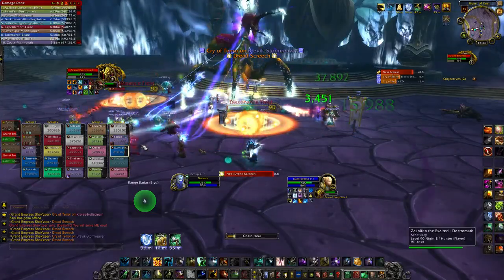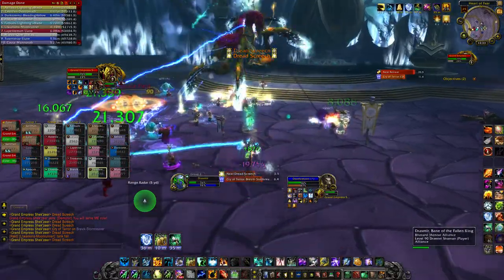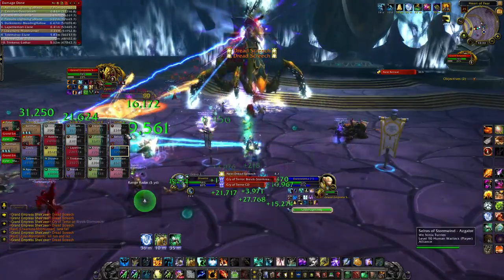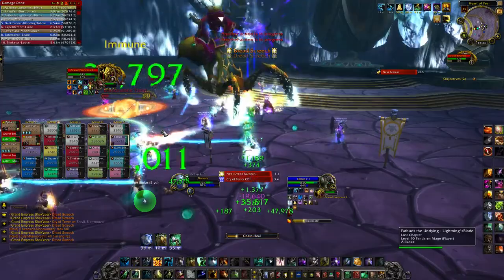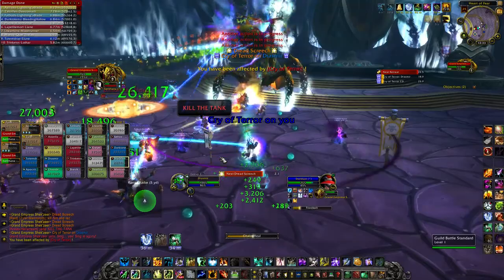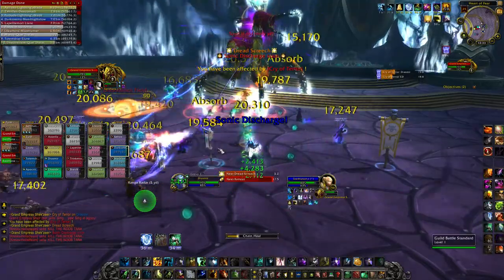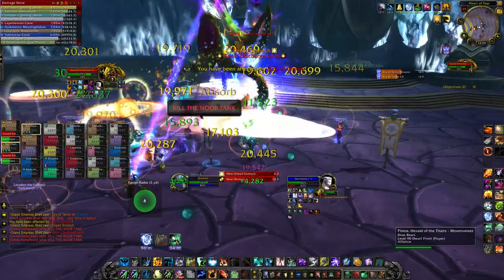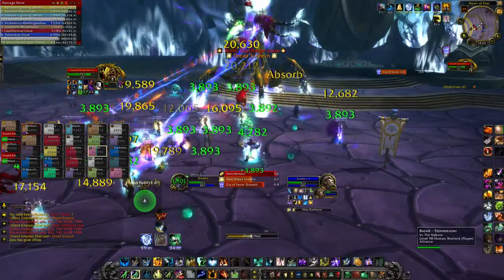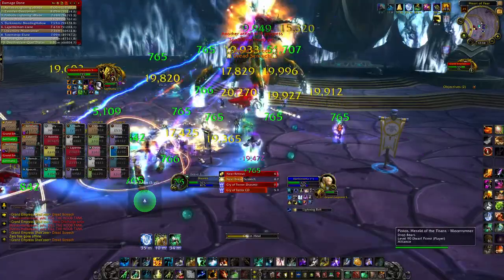Another ability the tanks want to watch out for is a debuff called Eyes of the Empress. She'll put this on her current target and you don't want the stack to reach five or six times, because if it reaches the maximum you will get turned into a servant. You can see one of our tanks got transformed — it's just a bad deal. So you want the tanks to taunt off each other so they don't get transformed into a serpent.